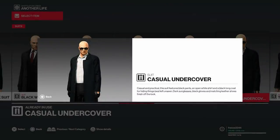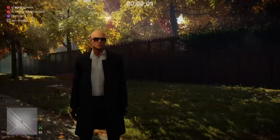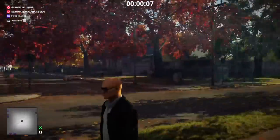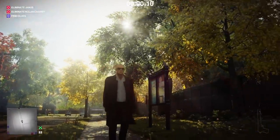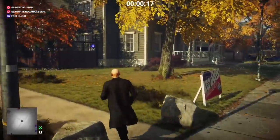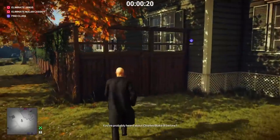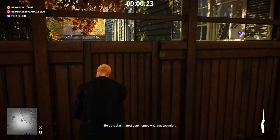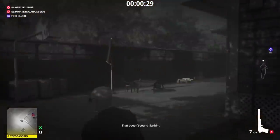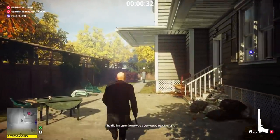The casual and practical suit features black pants, an open white shirt, a long black coat for hiding things, dark sunglasses, black gloves, and matching leather shoes. This is what it looks like in game. If you haven't unlocked this, you get it after completing 15 elusive targets. I've got to say, I really do not like it and I don't think I'll be using it at all. I don't think it's a very good award for the final elusive target suit. Comparing it to the undercover suits in Whittleton Creek, it basically looks exactly like that — in fact the guard's version looks better.